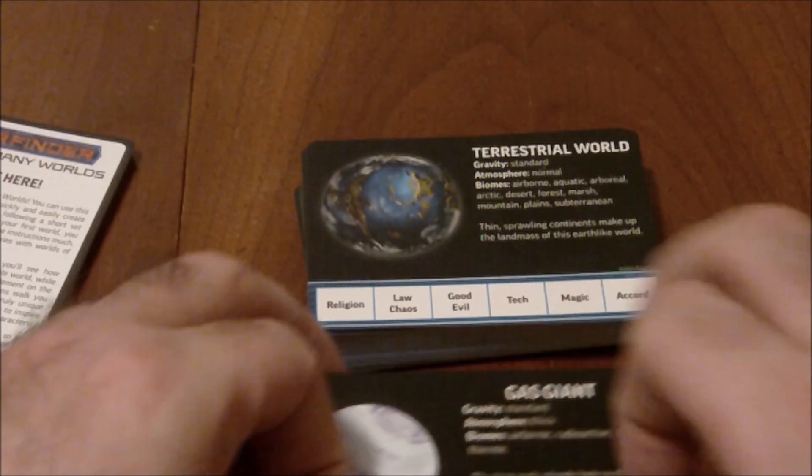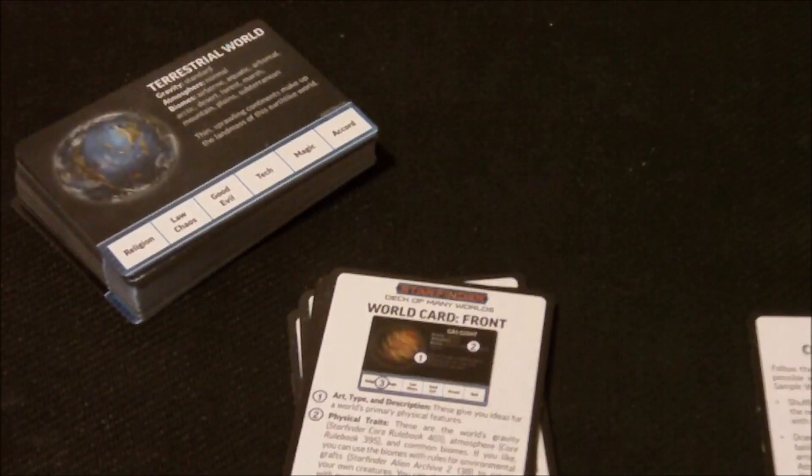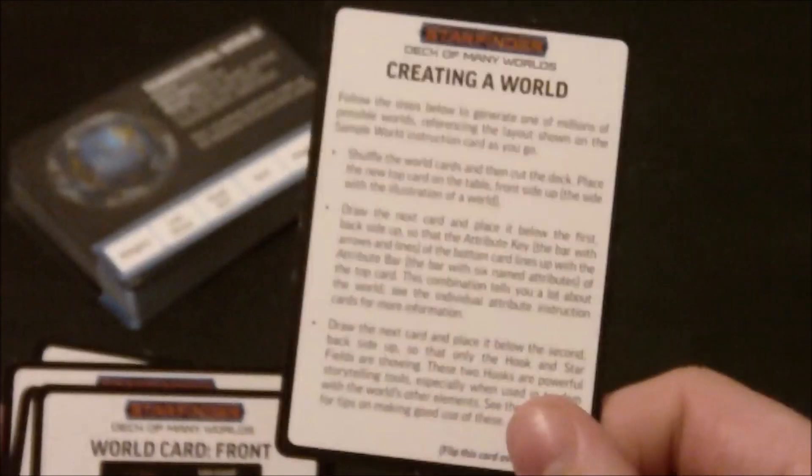I'm going to spend some time going through the instructions and we'll do a tutorial of how to use the cards and make a planet here on camera. If you hear any sounds in the background, I do apologize — they are doing some construction work outside and this is actually my fourth attempt at this part of the video. But at this point I'm just going to soldier through it. While there are a bunch of instructional cards included, honestly all the information we need right now to create a planet is right here on this one card.